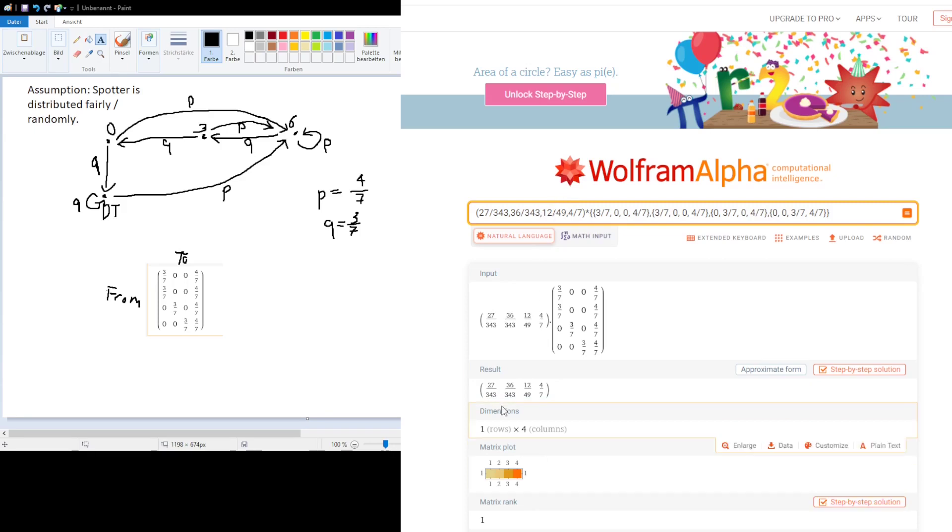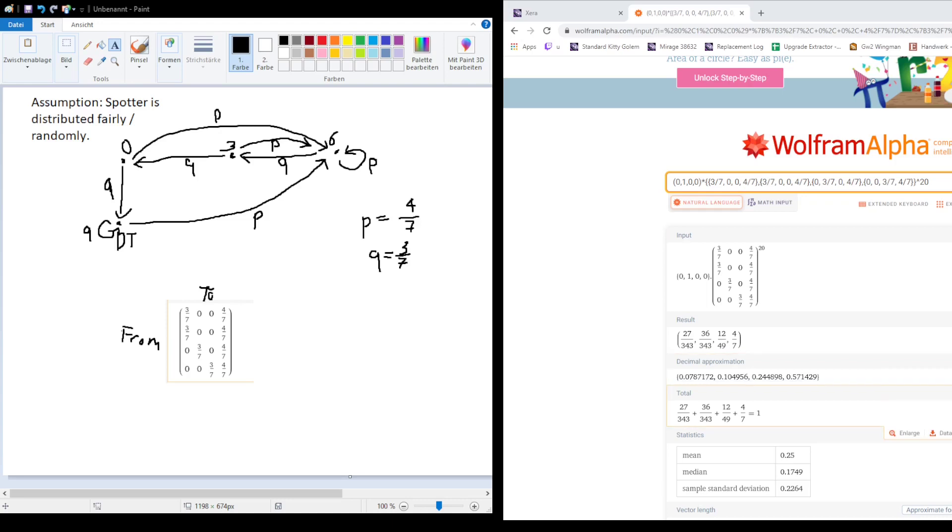What we realize is that this vector, compared to the last step, hasn't actually changed — the product of these two is the same as the product of these two. So now we can use this information to calculate the total spotter uptime. In a shorter fight this will be skewed somewhat, but if the fight is long enough, the spotter uptime will eventually approach about 92.1%, while the spotter downtime will approach about 7.8%. So the answer is 92.1% spotter uptime for 1 power chronomancer in a group of 7 chronos and 1 druid.